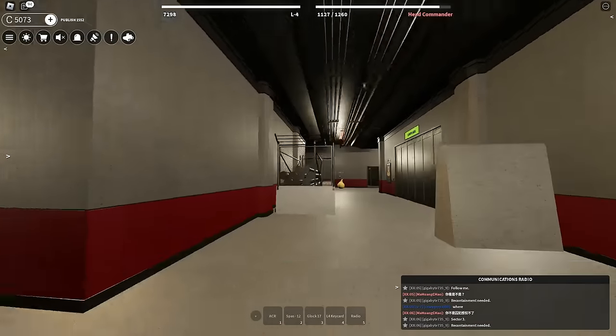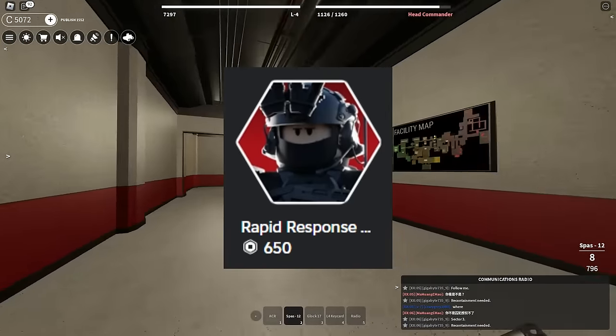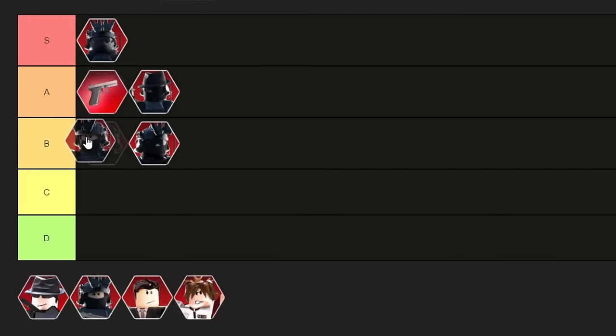So that was the Rapid Response Team Game Pass. Having an extra 5% speed is nice since you are responding to threats as quickly as possible. Out of 650 Robux, this might be a lot for some people, so let me just put this in B tier.